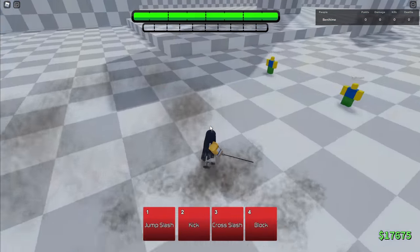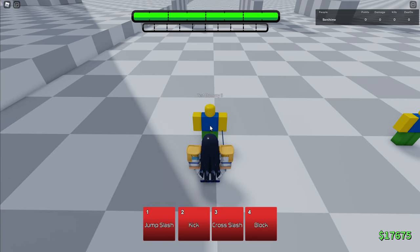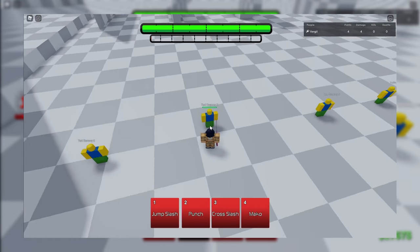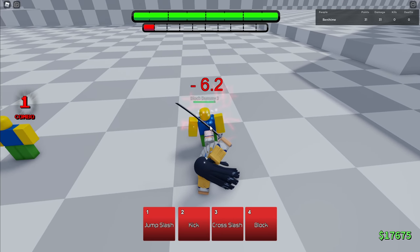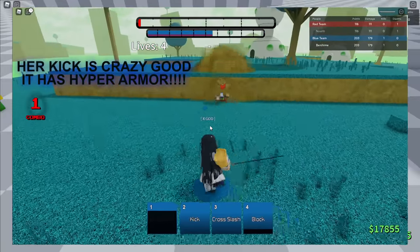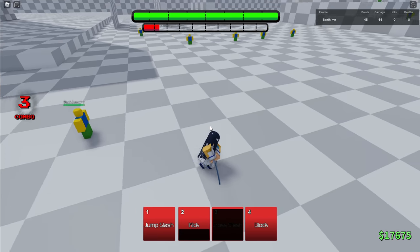Jump slash is still the same — same move from Ryuko. Second skill is different though: she has a kick instead of a punch. Satsuki's kick is not a combo extender, so you know how Ryuko would slam them down with the punch? Hers kicks them backwards, but the reason it kicks backwards is because it can guard break. So she has two guard breaks instead of one, whereas Ryuko only has one guard break which is her cross slash. Cross slash is still the same move, nothing different about it.